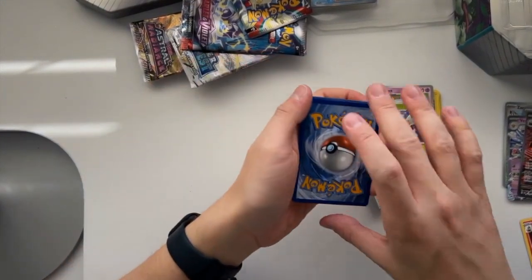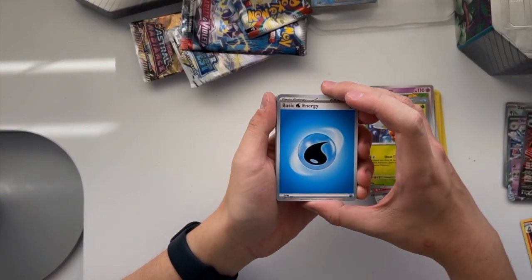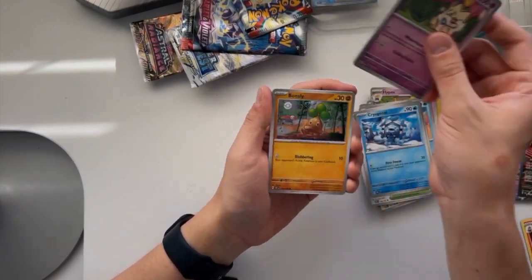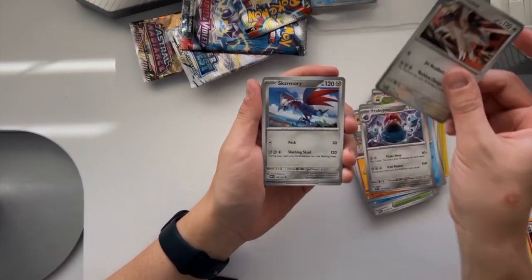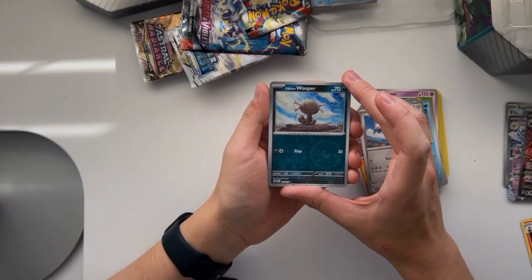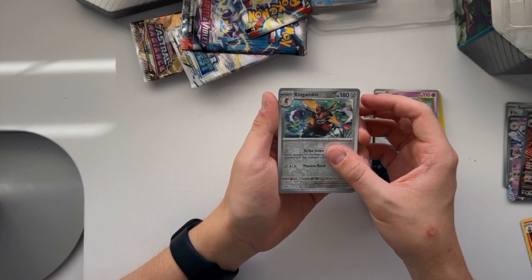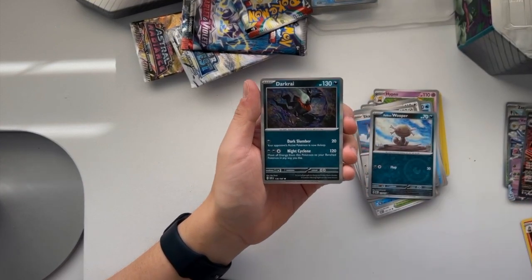Alright, our last pack for this Fall 2023 tin is going to start off with a Water-type Energy, a Town Store, Cryogonal, Togepi, Bonsly, Probobpass, Lilligant, Skarmory. Our first Reverse is going to be Paldean Wooper, and then a Kingambit is going to be the second one. And then our Rare for the pack is going to be a Darkrai.